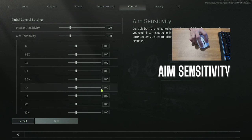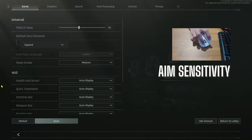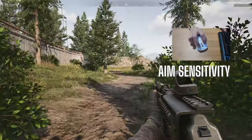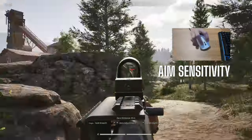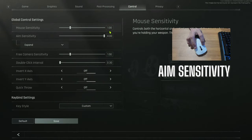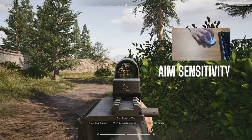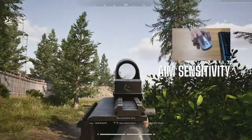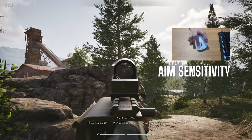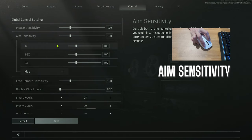The next setting is aim sensitivity. You can expand this to adjust the sensitivity for each zoom level. So if you like the sensitivity to go lower when you're zoomed in more, you can adjust that accordingly. The difference between 1 and 4 is pretty drastic — it's very sensitive at 4, and the game starts to stutter a little bit when you leave it too high. I suggest leaving it a little bit lower. Some people like to lower their ADS sensitivity so that when you're aimed in on a target, your crosshair doesn't move as much. Sensitivity preferences are subjective, so test it out and see what works best for you.